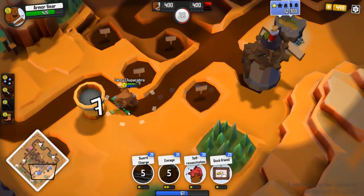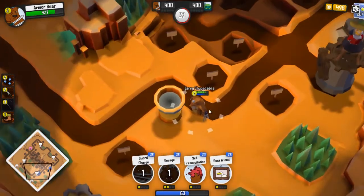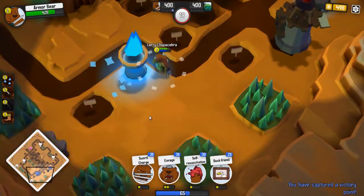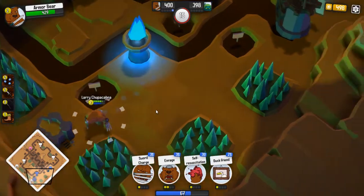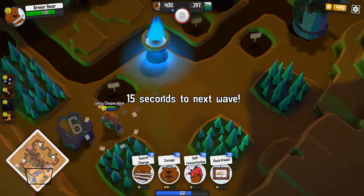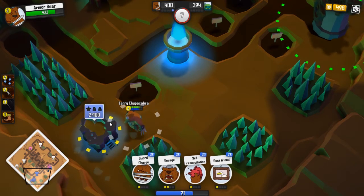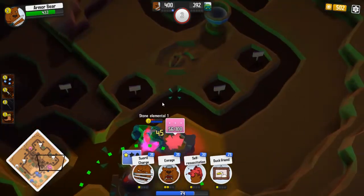The AIs do need quite a bit of work, which makes sense in the beta. They either do stuff you wouldn't really expect normal human beings to do, or they just flat out don't do anything. And this is the medium AI. I played against the hard AI and the easy AI and they all kind of just do the same thing.